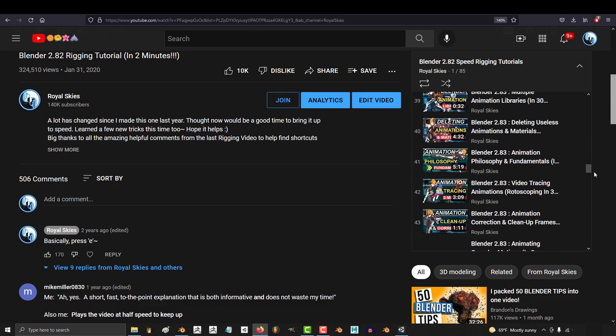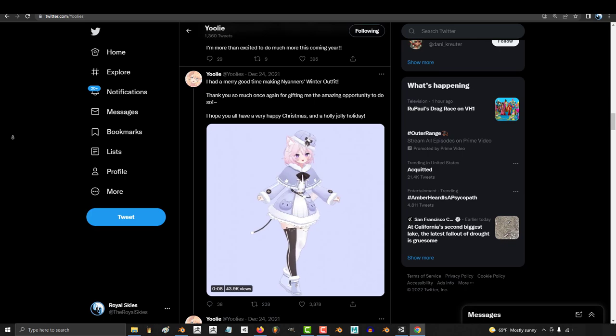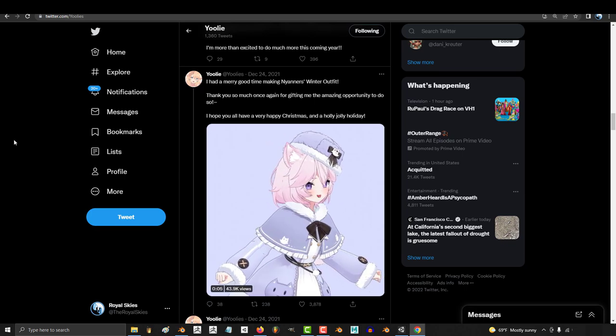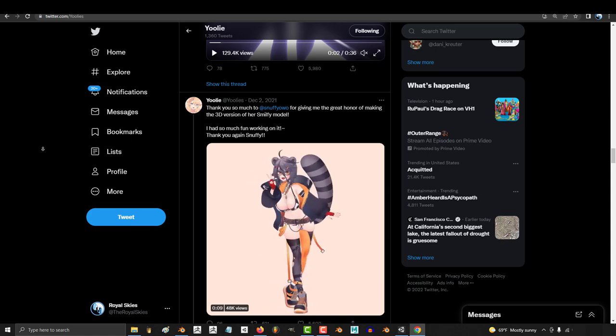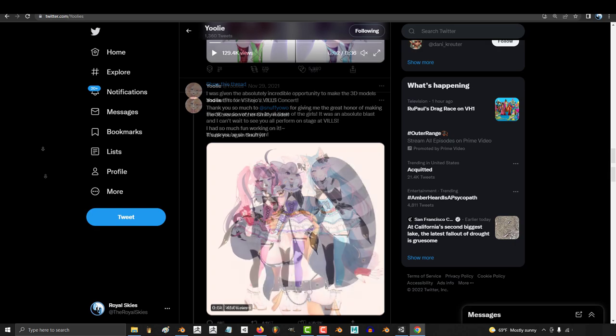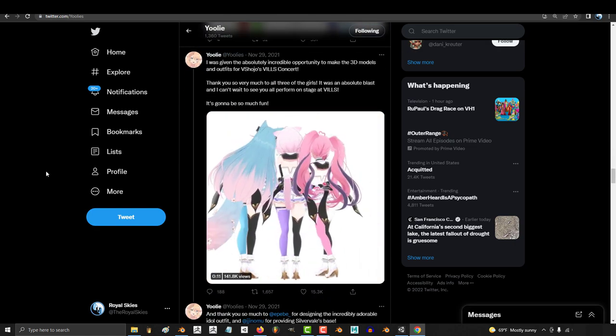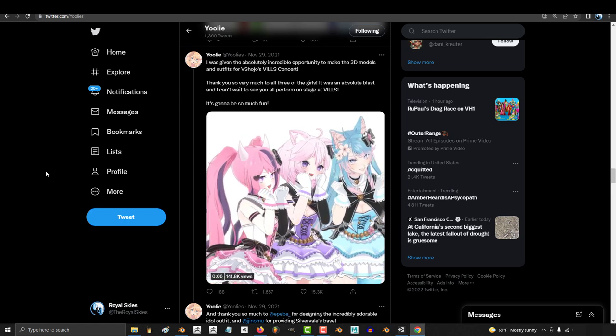One thing I would like to remind people is there are maybe seven or eight people on the planet who you can commission to do proper Guilty Gear style anime shaded characters in this style. The average price they charge for a character in this style is usually going to be between one and three thousand US dollars.